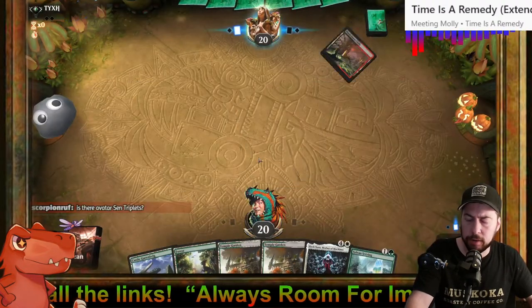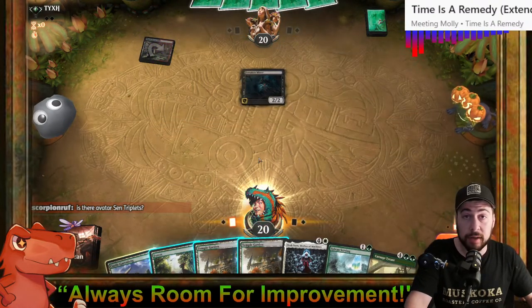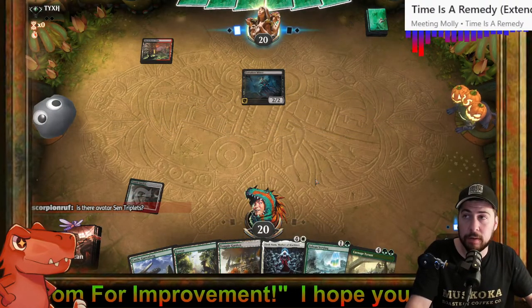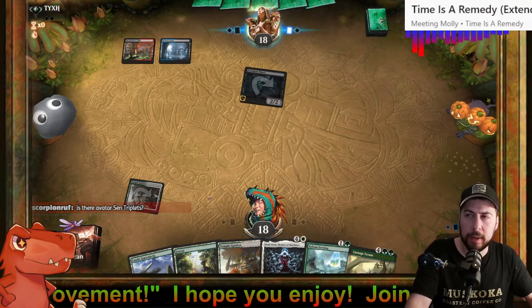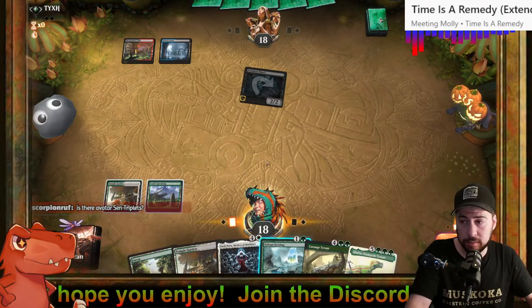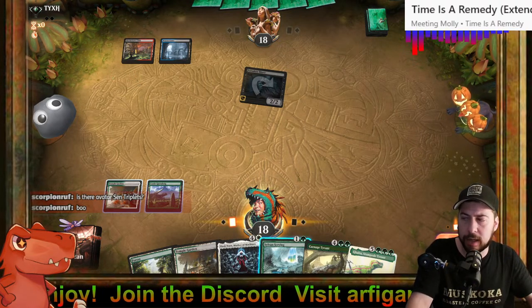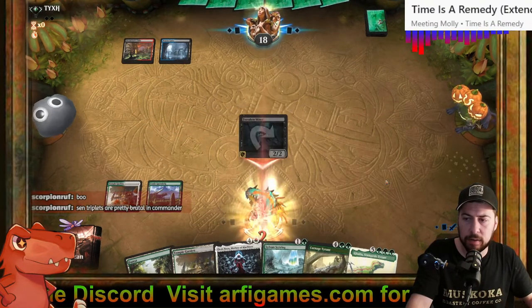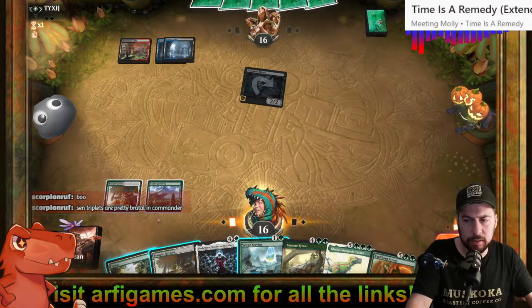Trim Nurturing Bristleback. We're going Sylvan Scrying — not turn two. That's not Sen Triplets, that is Trostani Discordant I believe. What does the opponent have up their sleeve? Grixis colors: black, blue, and red. Would they have a counter? They might be holding up removal as well. I won't go with Sylvan Scrying — grabbing a Sunken Citadel wouldn't have done anything anyway. I want them to try and play something.